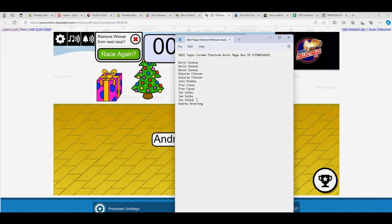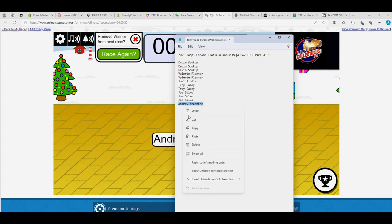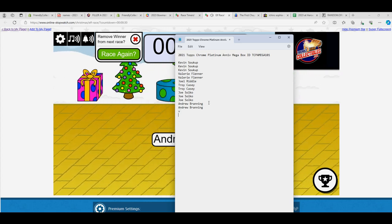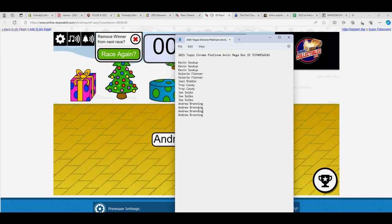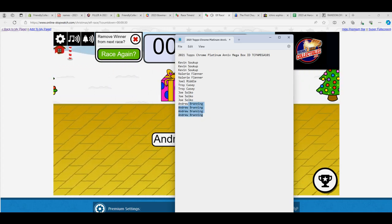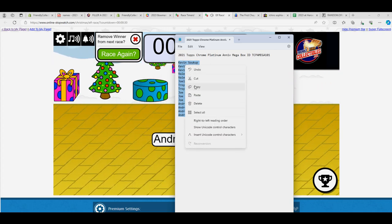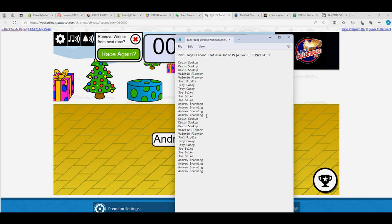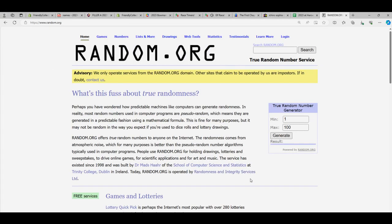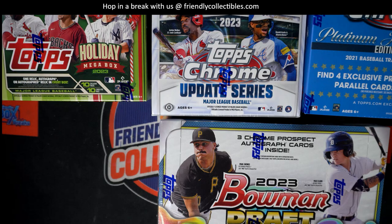Let's fix that zero to an 'oh' — there we go. Andrew B, you're in for four: one, two, three, four. That's 15, and then we'll copy and paste and make this 30.